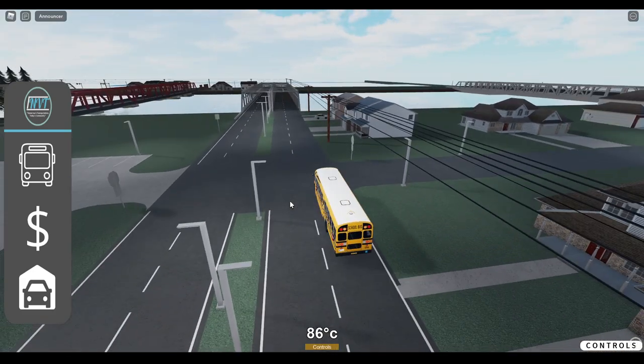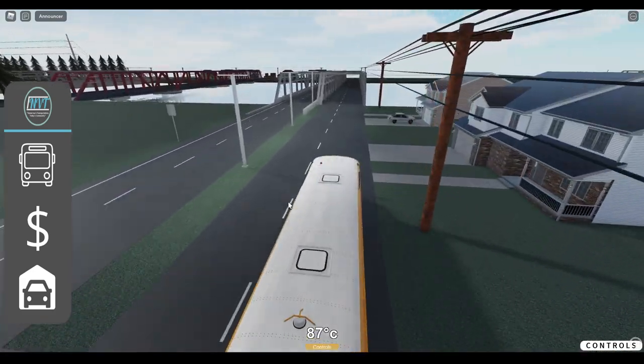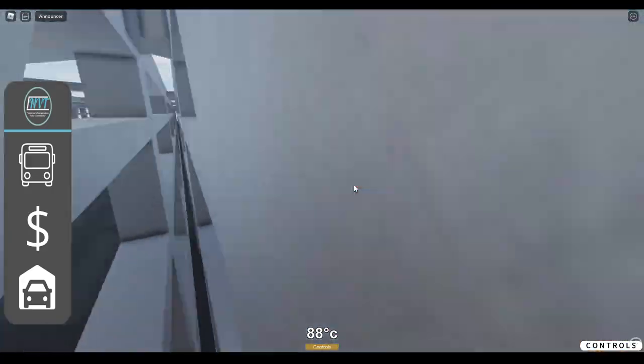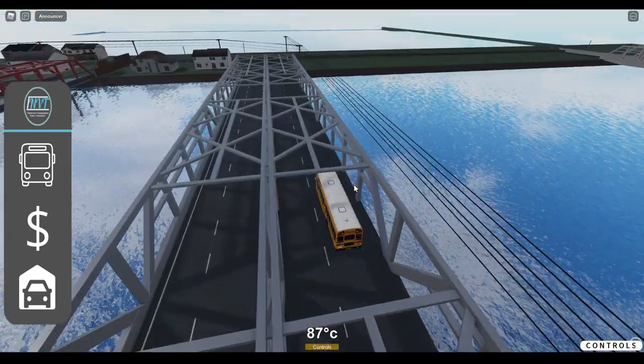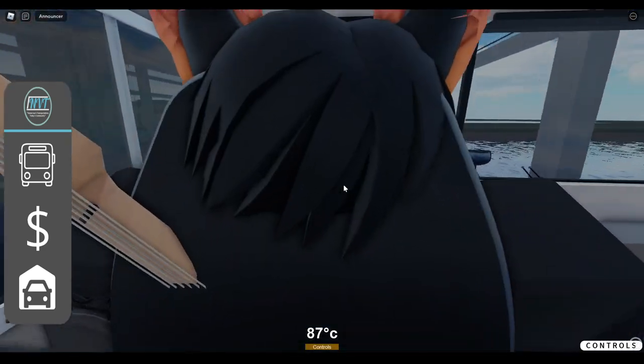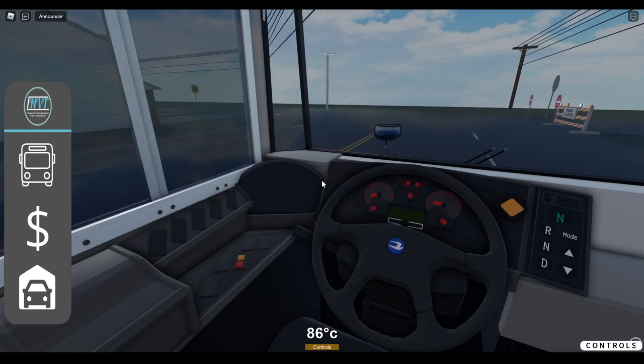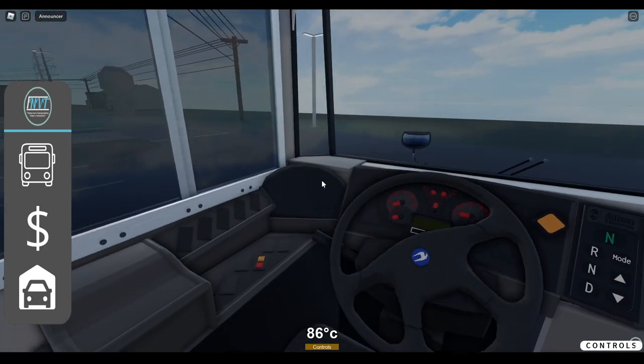Let's see what's over here — I have not been over here. Looks like we have water, we have a bridge, very very nice. Let's see, we'll make a left. Can't make a right — railroad.